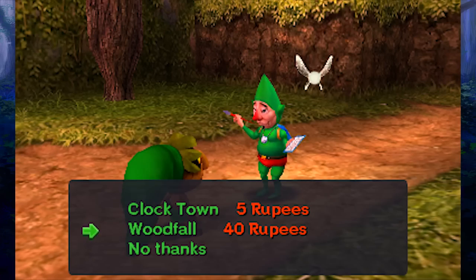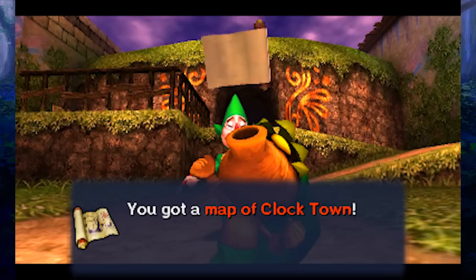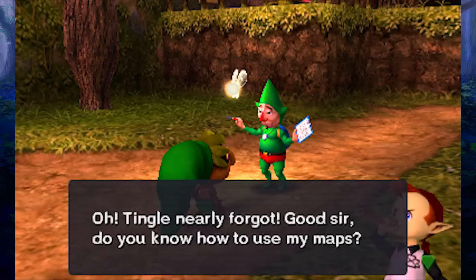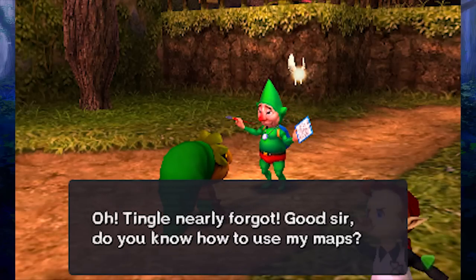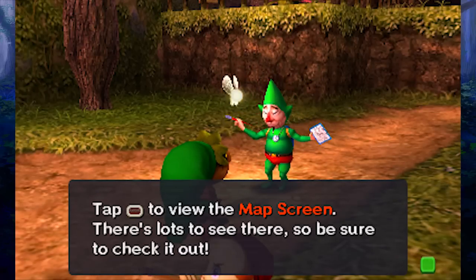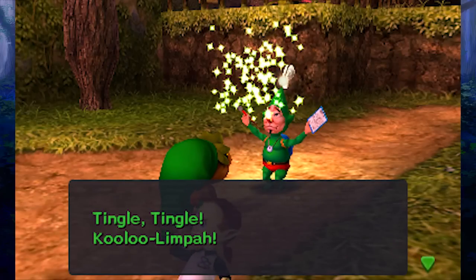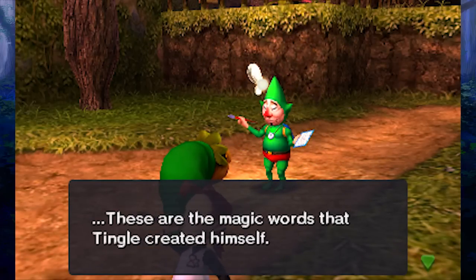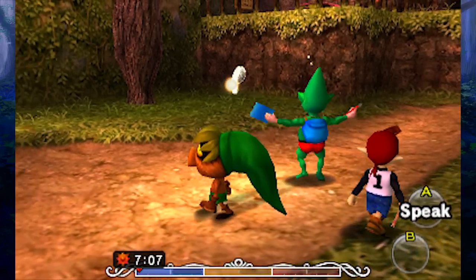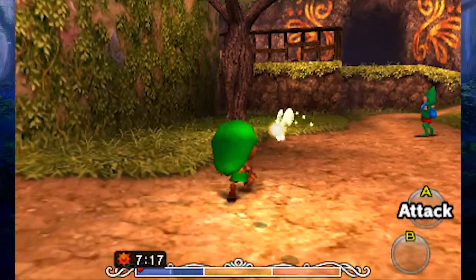Tingle offers to sell us a map as a sign of friendship. I do have enough — let's get a map of Clock Town. Now we can find our way around a little easier — the red arrow shows where we entered, and there are points of interest on the map. On the lower screen we can tap to zoom in and out. Tingle's magic words: 'Tingle Tingle! Kooloo-Limpah! These are the magic words that Tingle created himself — don't steal them!' Tingle is so strange but he is a really cool character. He'll help us out by selling maps.